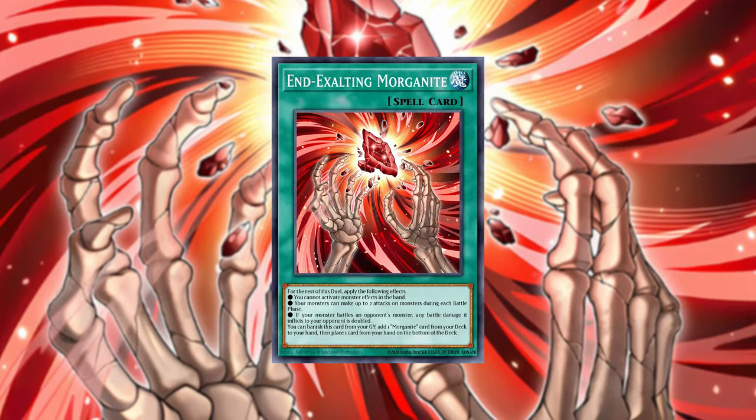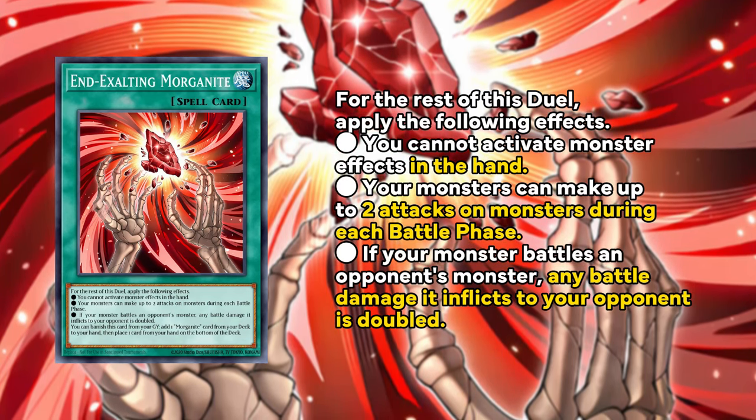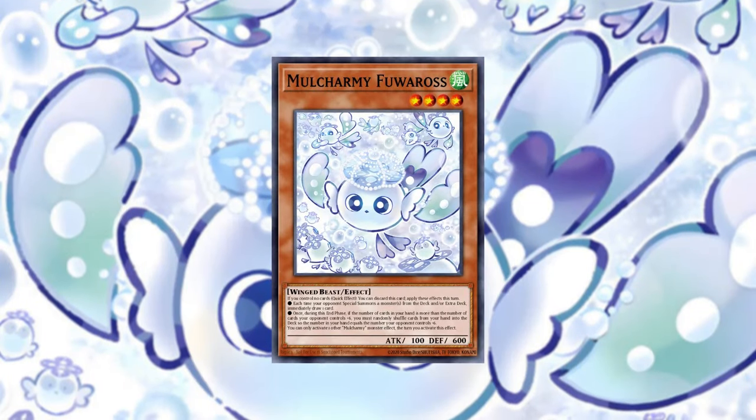And lastly, End Exalting Morganite — a new Morganite card, with the previous time-tearing Morganite being used mainly in stun strategies. This Morganite applies its effects for the rest of the duel: you cannot activate monster effects in the hand, your monsters can attack twice each battle phase, and if your monster battles an opponent's monster the battle damage inflicted is doubled. So there's a lot to look forward to — Molchami Fuwarus, Dominus Impulse, incredible new cards.